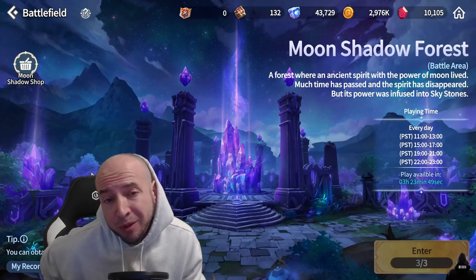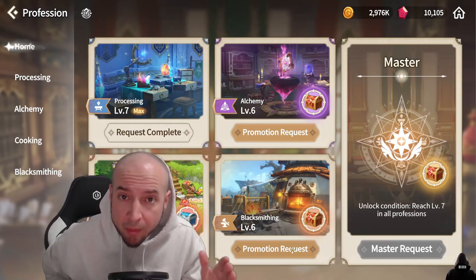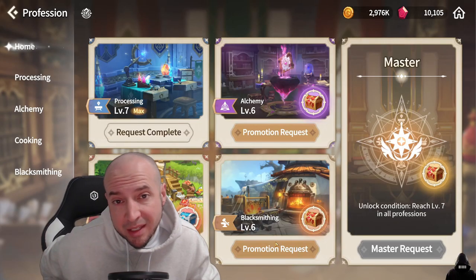Tip of the day: make sure to do your three battlefields a day. I know battlefield isn't the greatest place to be, but you need sky stones. There's a lot of different reasons why you need sky stones. More importantly, it helps you in the process of getting six star gear. Professions are super important, and blacksmithing is another profession that's super important.